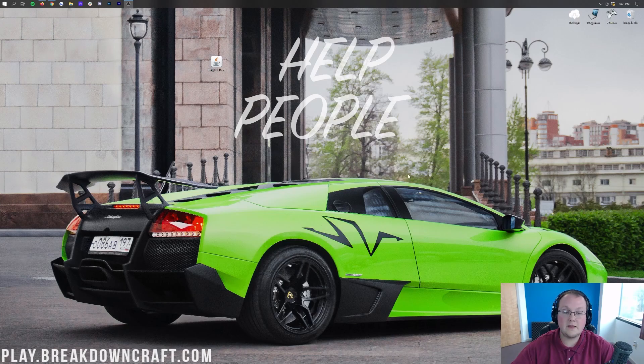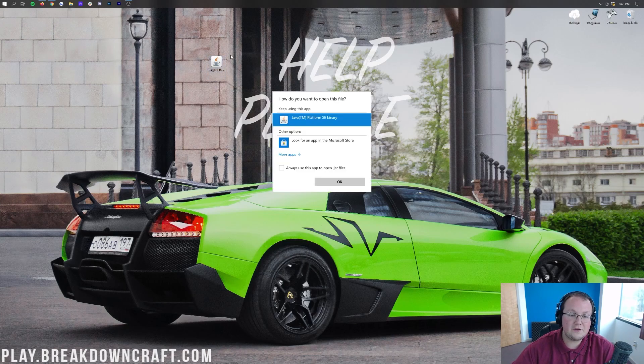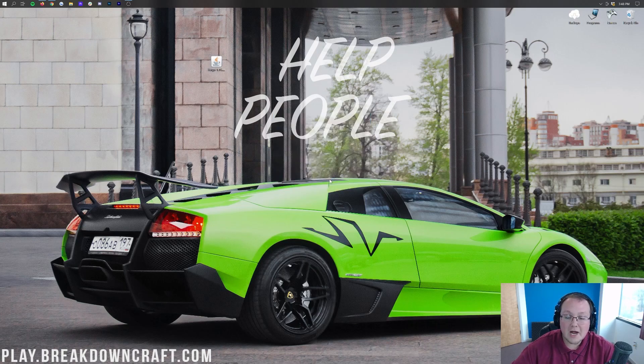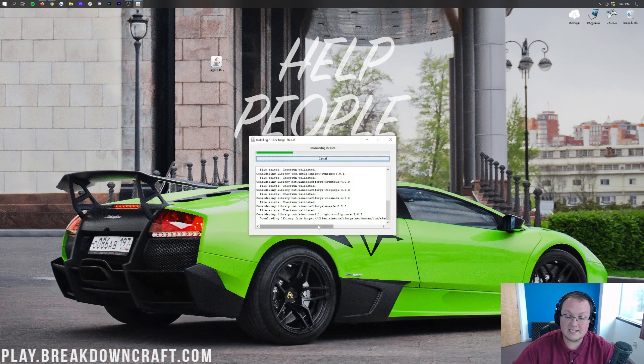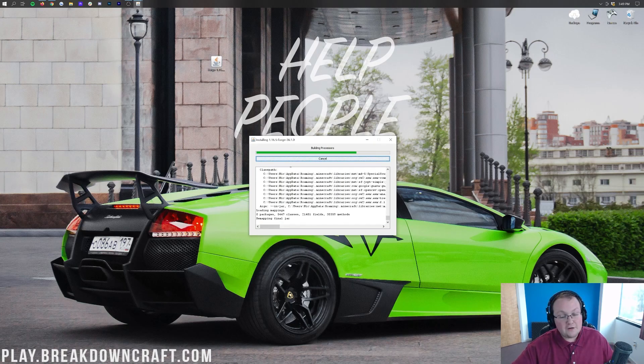The next issue you may have with Forge is that you're able to get it open by right-clicking and clicking Open With, your jar files look correct, but whenever you click OK it doesn't actually install Forge. It comes up with an error instead of saying 'successful.' How do you fix it not coming up as successful?